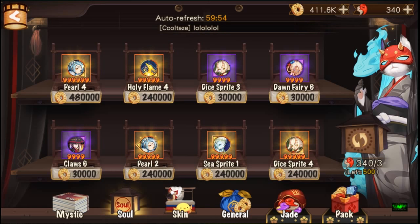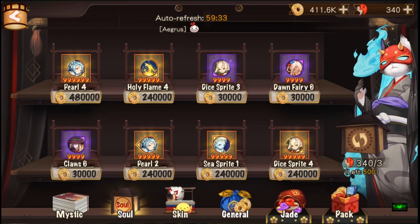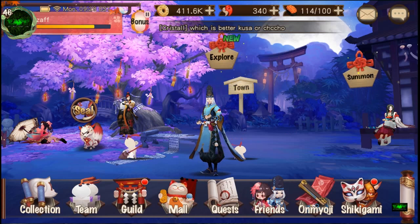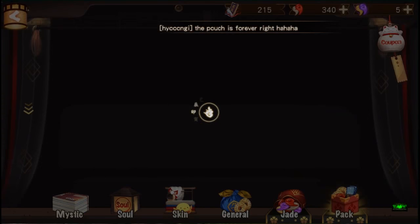Another way is you go to Souls - level 42 onwards there's a chance for a six-star soul to appear in the shop. However it's expensive - 480k coins, which is a lot. I only have 400k right now. If you're a paying player and have coins, go ahead. You can refresh the shop for 3 jade, but I wouldn't do that - it's a waste of jade.